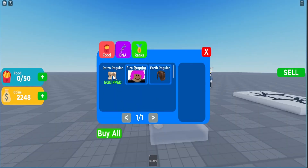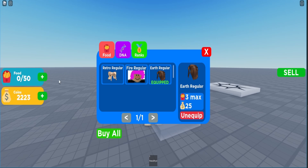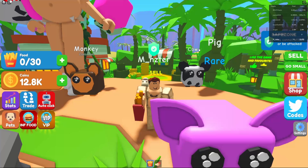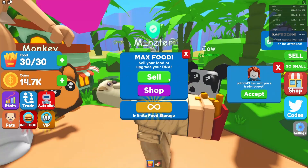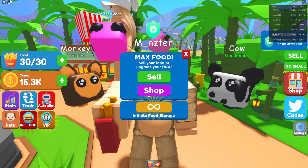Currently in our game we can purchase or equip different DNAs which are meant to set the max limit of food we can hold. When we equip a new DNA, the limit doesn't actually change, and when we get food we can go way past the limit - right now we're at 75 over 50. In Eating Simulator, the game we're recreating, you can't go over your maximum limit of 30, and when your food equals the max, a notification pops up with sell or shop buttons.